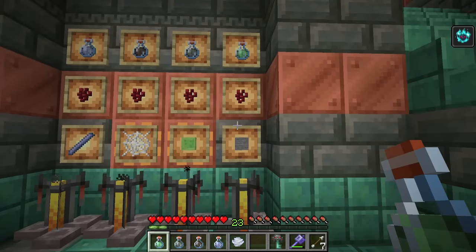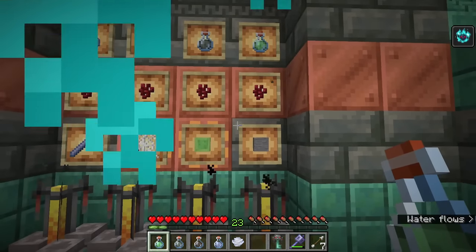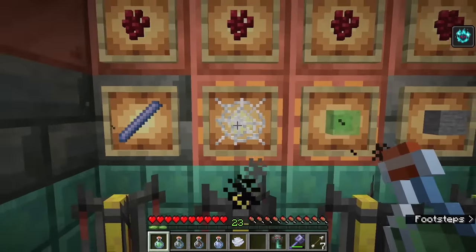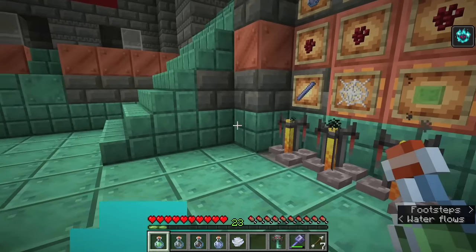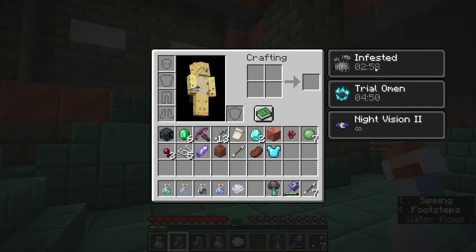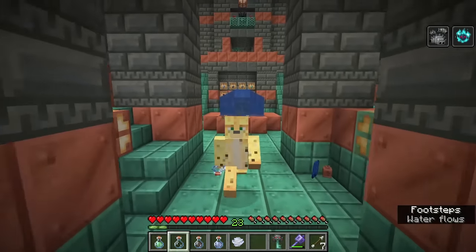Oozing causes affected entities to spawn two slimes on death. Finally, Infested gives affected entities a 5% chance to spawn one to two silverfish when hurt. The potion ingredients are: breeze rod for wind charging, cobweb for weaving, slime block for oozing, and remarkably — a stone block for infested. You can now brew using a stone block, which is the easiest brewing ingredient Minecraft has ever had.